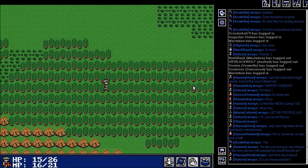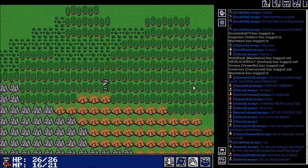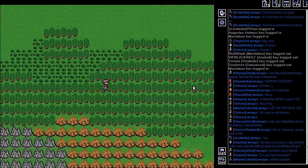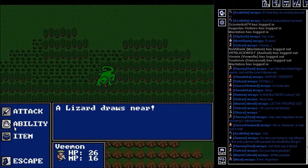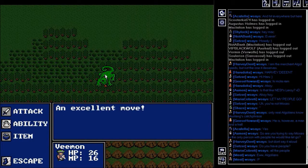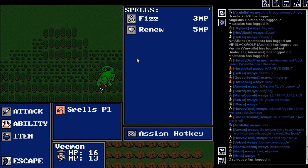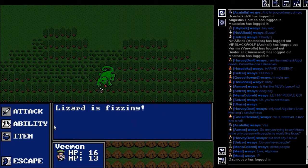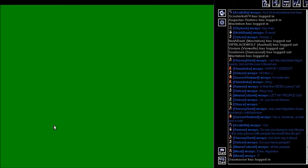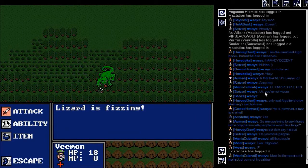The only thing bad about casting Renew out in the field like this is that you have the chance of being attacked before you finish. Luckily we weren't, and a lizard draws near. Have we seen a lizard before? I don't remember. He may have just hit a 10 on me but it was an excellent move, so he takes 6 usually. So he's about as strong as the blue slime.